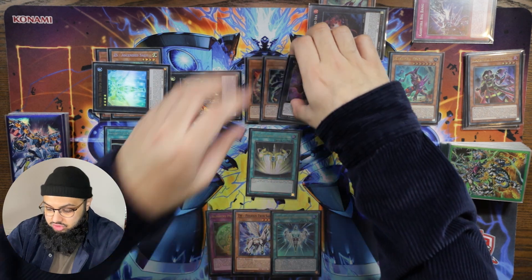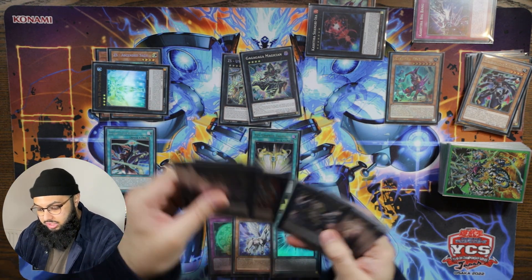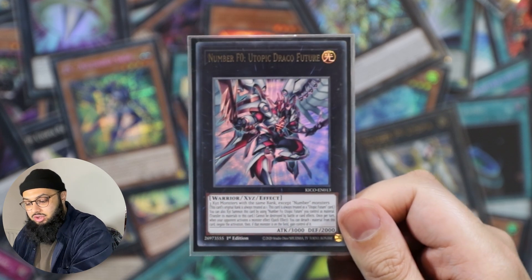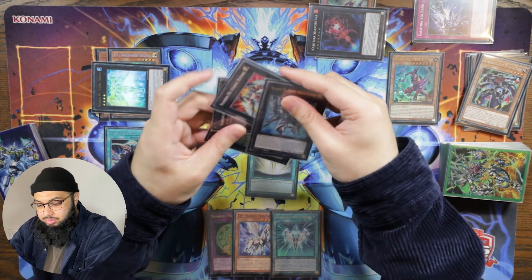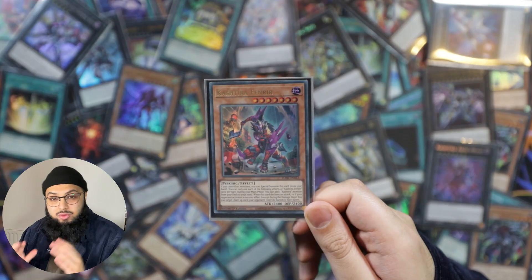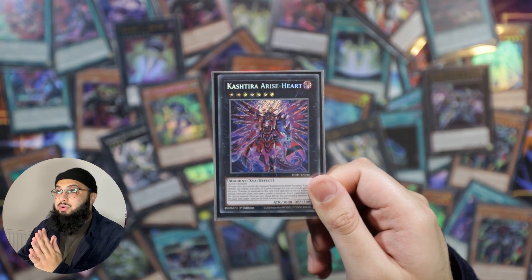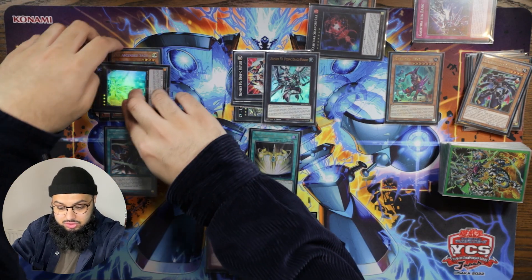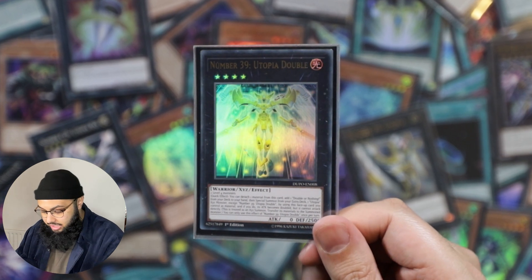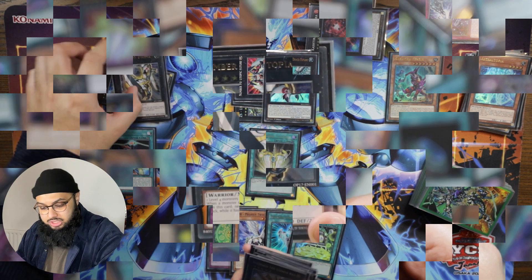We're going to activate Coat's effect to special summon Onomatopoeia from the graveyard. Then let's overlay these two non-Number monsters for Utopic Future, and straight into Draco Future — which unfortunately is not a Utopia monster so you can't draw off the Tactics effect from it. By the end of this board we're going to have so many monsters with so many materials. Let's activate Utopia Double's effect: detach a material, and on resolution add Double or Nothing to hand and rank up into any Utopia monster.